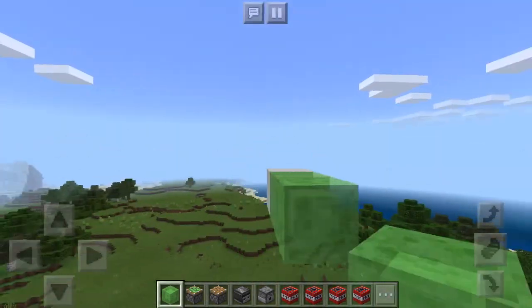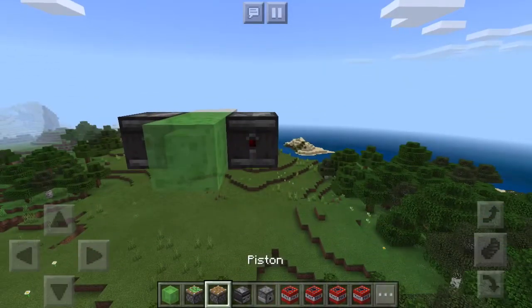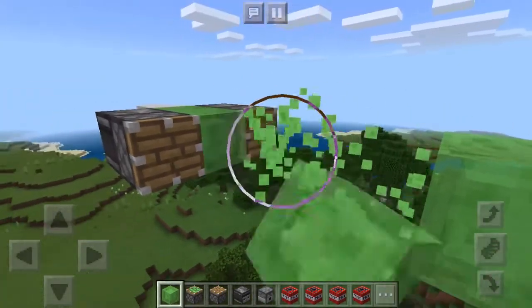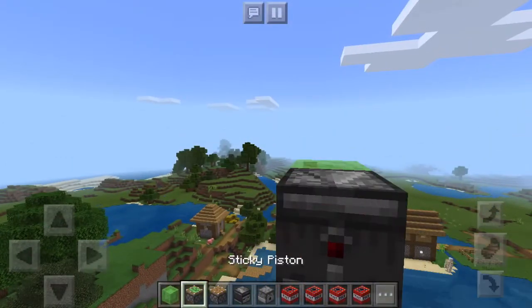Place down two slime blocks and place observers on both sides. Place your regular pistons in front of those observers. Build out four blocks with slime blocks in the middle and break the three blocks, then place an observer with a sticky piston.